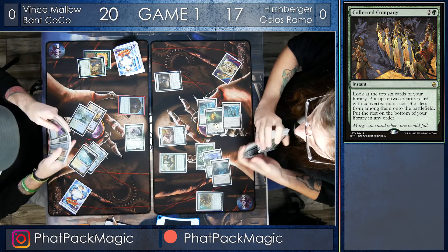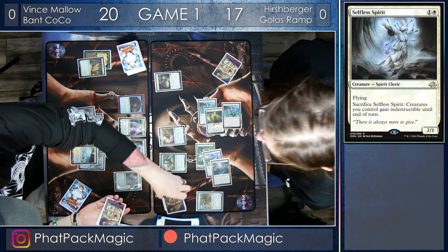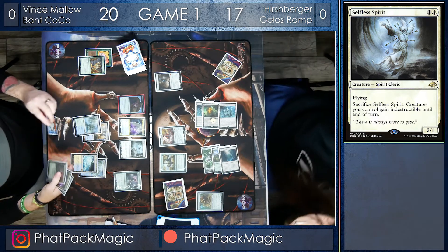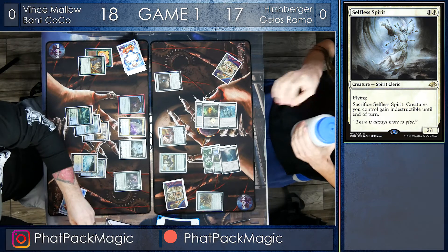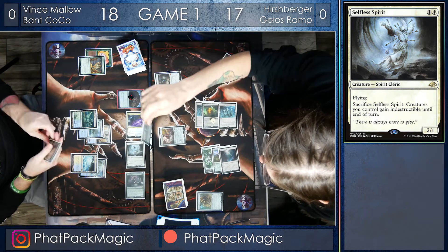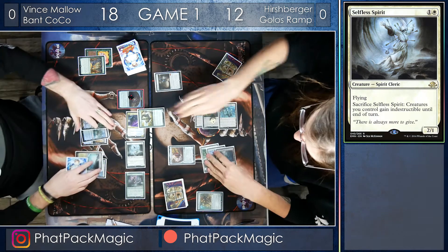End of turn, Vince plays a Collected Company, and it looks like he hits a flyer and another flyer in the form of Selfless Spirit, which makes all creatures he controls indestructible until end of turn. This is not a great position because Hershberger can use that Perilous Vault next turn, so Vince doesn't want to commit more to the board. However, he does have another Collected Company in hand. He puts down a Breeding Pool untapped, taking two life and getting another Clue Token as he crashes in with the team for seven damage. The Selfless Spirit has flying but the Elvish Rejuvenator has Reach, so Hershberger takes the five damage rather than risking his Golos against a Tireless Tracker that can pump up twice.